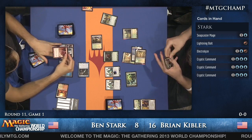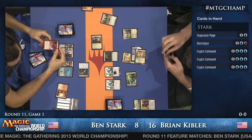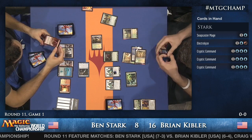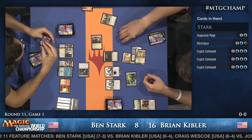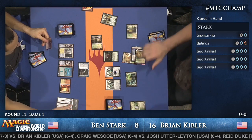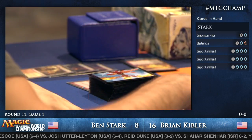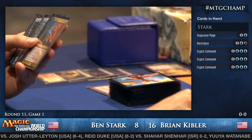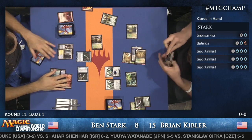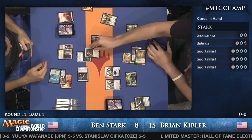Ben also has the option to play Snapcaster Mage, Flashback Lightning Bolt, and then block the Stirring Wildwood, trading the Snapcaster. The only problem is that Kibler does have a Path to Exile. Kibler draws another Ooze — before blocks, Path to Exile on the Snapcaster Mage, as Luis predicted. Ben has five basic lands in his deck, which is actually more than these decks would normally play, so he won't run out of targets for Path or Ghost Quarter.